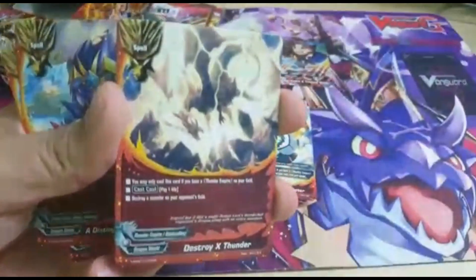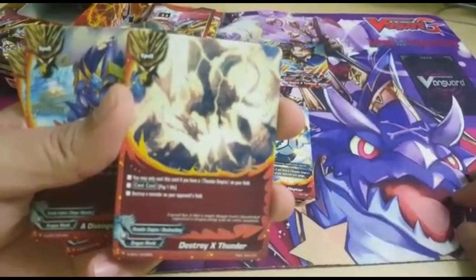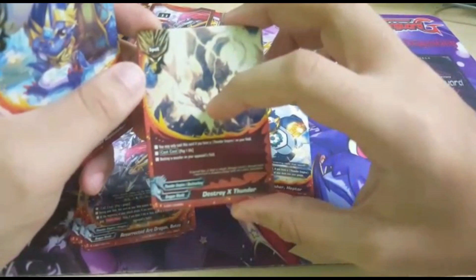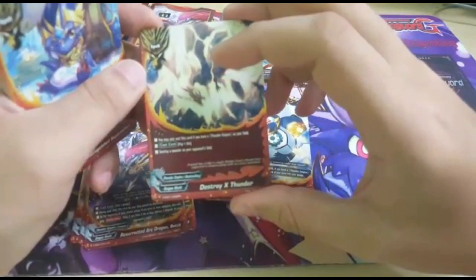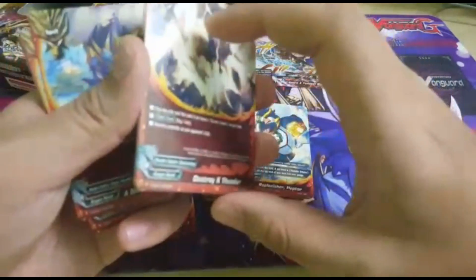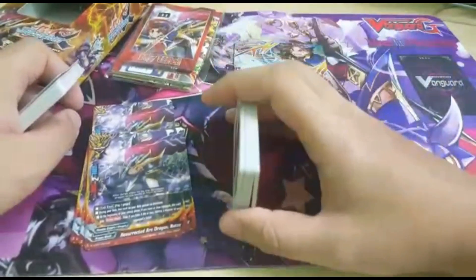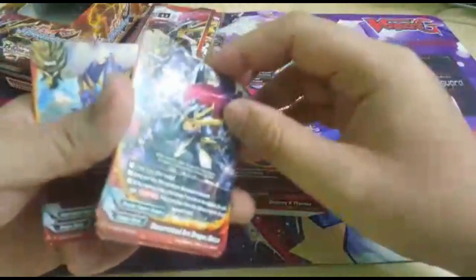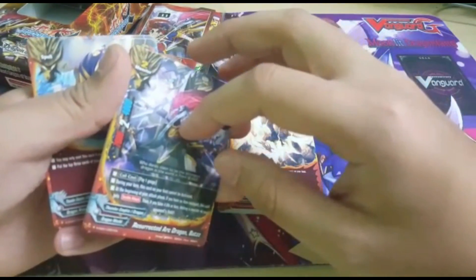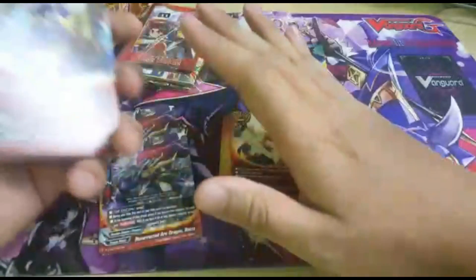Next we got 3 of this spell. You can cast it by paying 1 life. Destroy a monster on your opponent's field. So you can destroy their impact monster, their size 3, or whatever card. Sometimes you have to pay a life, but in this deck, having lesser life seems to be the way to work. If you have the other version of him — if I'm not wrong — if he has lesser life, he gets a triple attack. The trial deck only gives you this weaker version, if I'm not wrong. Don't quote me on that.